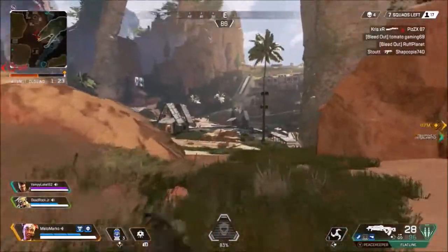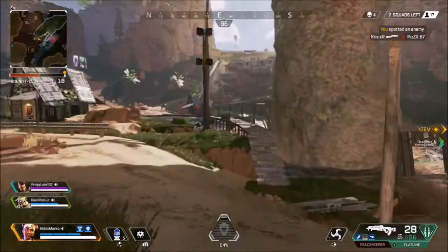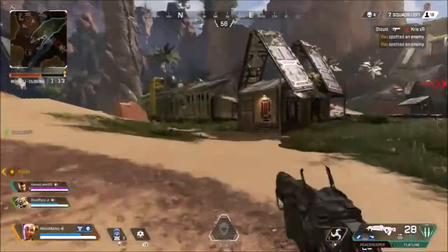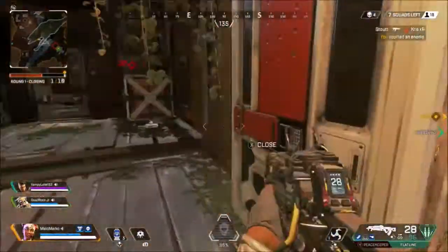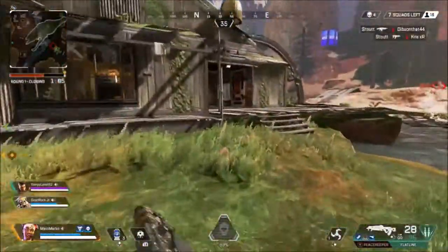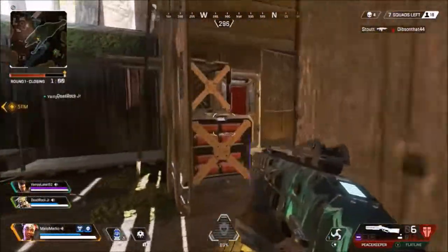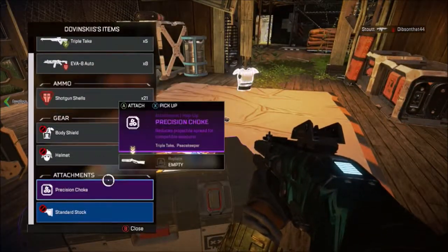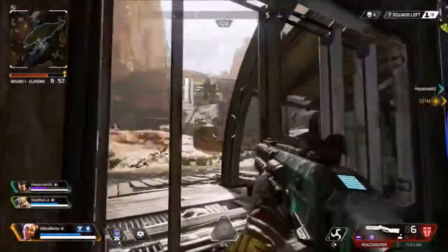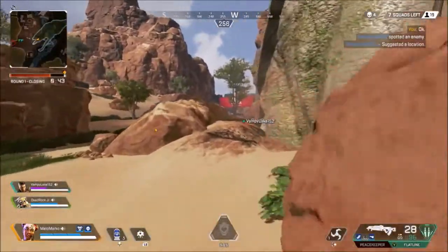At this point I'm trying to lure my teammates to where I'm at by pinging enemies, letting them know hey there's enemies over here, I might need your help. Unfortunately they didn't have mics so they weren't speaking — I was communicating as much as possible but they were not responding. I was thinking I've got to clear this house and make sure no one's in here so we can secure it, because I heard so many gunshots and I started noticing my teammates are getting shot at.